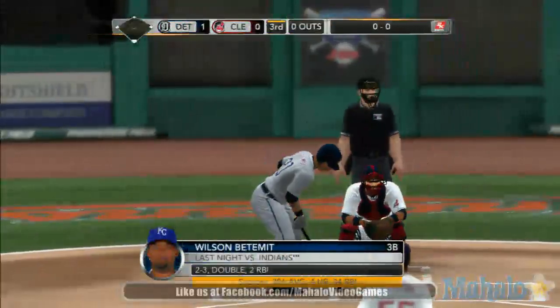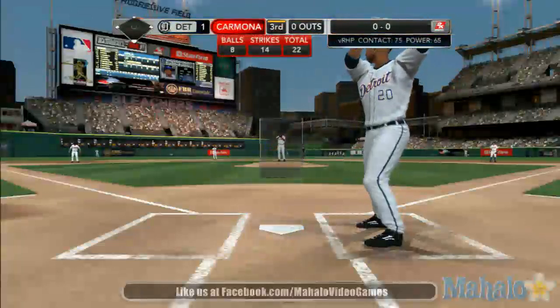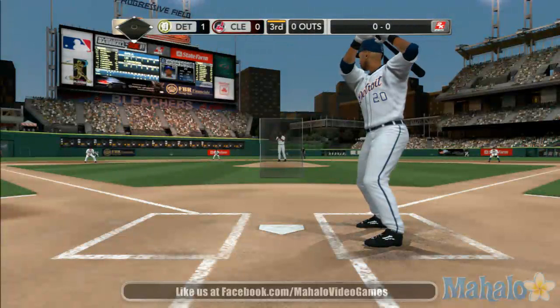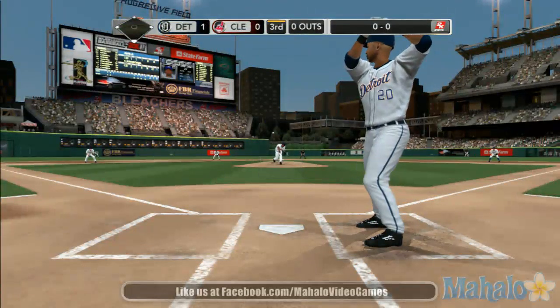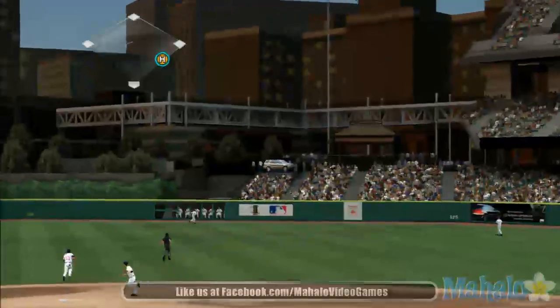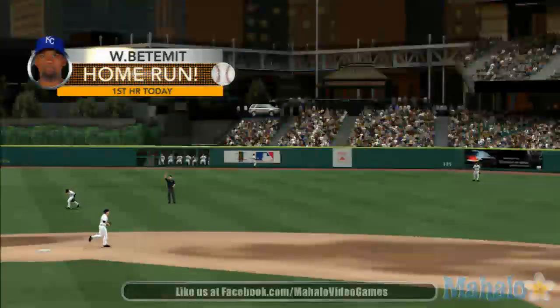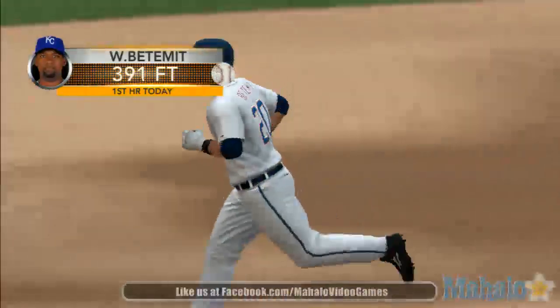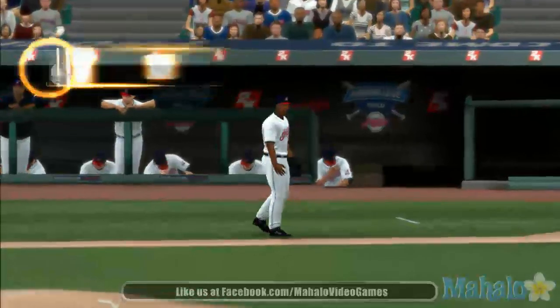In the lead now, the Tigers offense getting the job done. Now they want to see if they can continue a rally and keep tacking on runs — get that margin of error for the pitching staff. There's a swing, a ball hit well deep into right center field. Out of here! A home run! They'll take that one-run homer. They need that. Now the lead is 2.